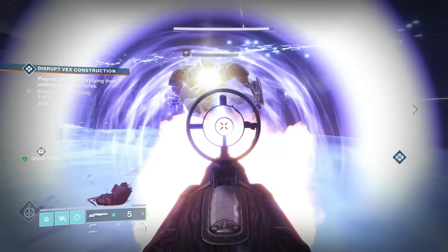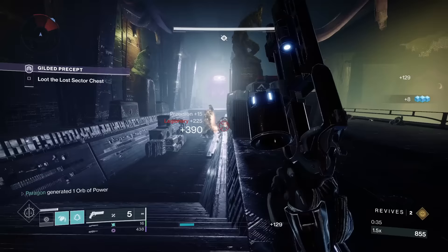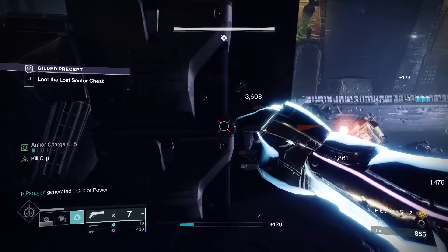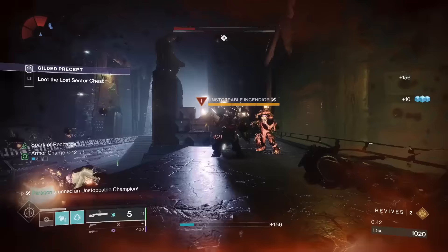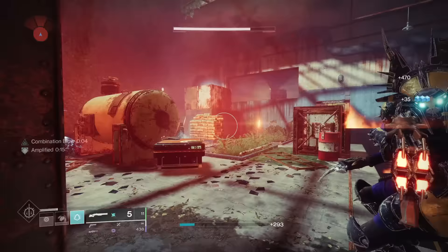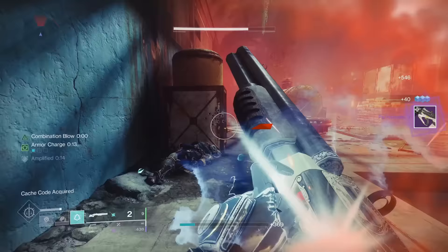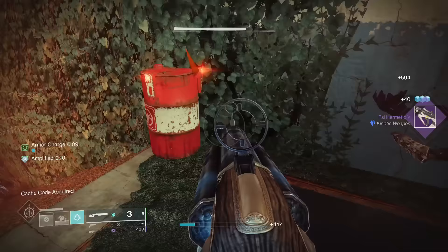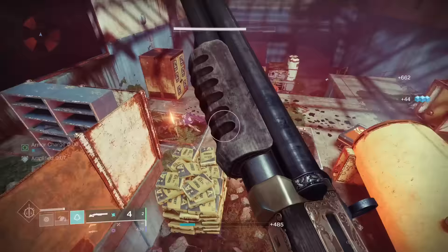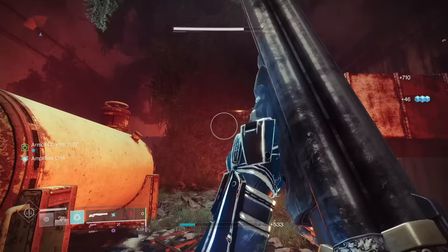4th Horseman's catalyst dramatically improves every facet of this gun — +1 to the magazine and +40 to the magazine synergizes perfectly with its exotic perk, allowing for each consecutive shot to deal more damage at the price of increased spread. This is a prime example of a catalyst handcrafted to perfectly suit an exotic's design style of play, and it allows the 4th Horseman to crack into top tier damage. Because of how mandatory this catalyst is to being able to use this gun effectively, I'm going to rank it in S tier. If you're using this gun without the catalyst, you are simply doing something wrong.